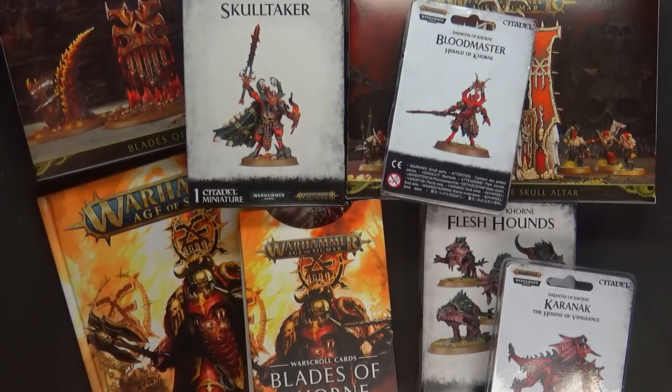We saw the first book in 2015, the second book in 2017. And now, two years later, we have the third book in the installment of Khorne goodness here, along with all the accoutrements that go with it — the new terrain piece and the new endless spells.